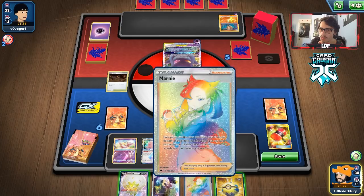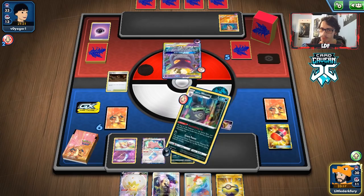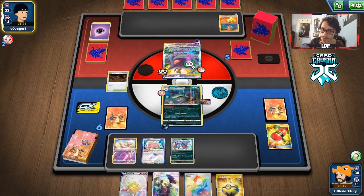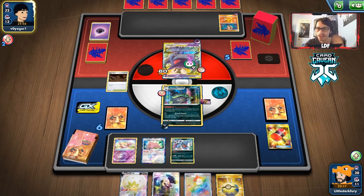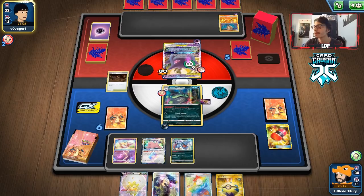Maybe get rid of another Koffing — I could discard Marnie since they might Research next turn anyway. Actually I think we'll wait a turn. We have Ditto in play so we're fine. We'll go for Severe Poison. I want to keep Eldegoss — we might need it for Koga's Trap next turn. We should have played Quick Ball so they couldn't knock me out. I totally forgot Poltergeist. I definitely should have done that — but as long as we find Wheezing next turn, we should be okay.